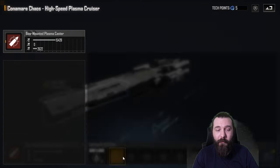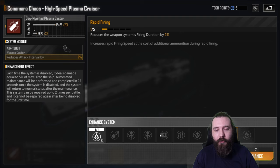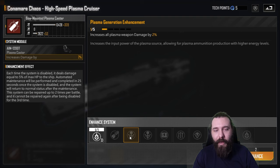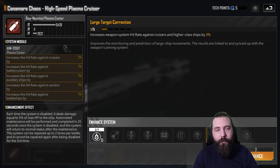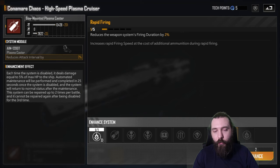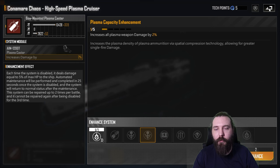My recommendation is: double hit rate, firing duration decrease, double damage, and finish with overdrive. If you want a more consistent damage output variant, go double hit rate, one firing duration decrease, double cooldown, and one of the damages — that's the better, more consistent damage output build.